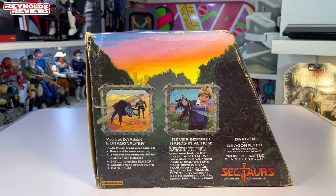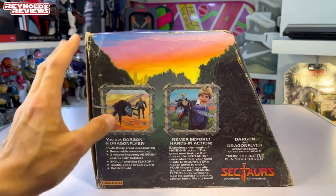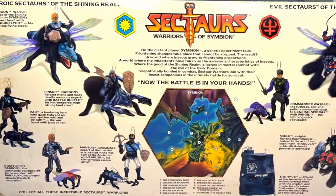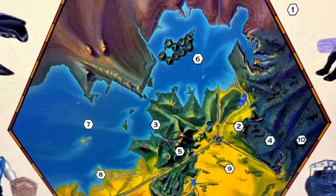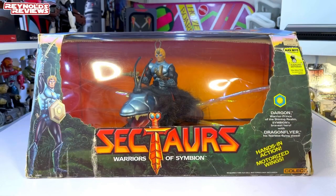When we turn it to the side, we've got two lovely images — Prince Dargon with Dragonflyer, and then that typical 80s kid with that very attractive 80s haircut. I'm pretty sure that's how my hair was at that age — a real mainstay of 80s toy boxes. But what's even better is the back. Look at that. We've got all the Sektors characters across the back there, every character on show. We've even got the Hive down at the bottom corner, which I would love to get — but you don't often see them in the UK and they're very expensive. And we've also got a map of Symbion, the planet the Sektors inhabited, with a key telling us every area of the planet. Absolutely love the back of this box.